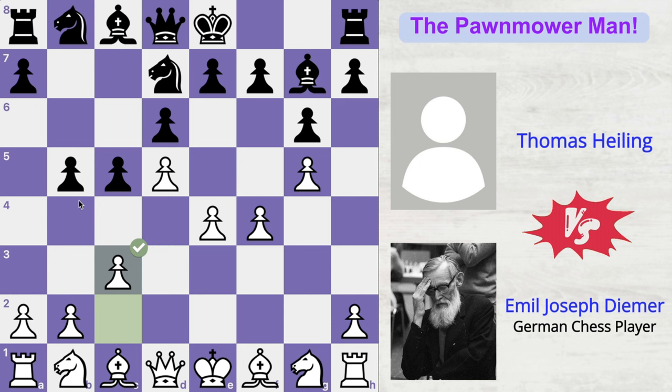So a6 by Thomas, saying okay, I will not move my pawn ahead, but at least I can give good support to my b5 pawn. And now h4 by Deemer. He's like, since I have stopped all the queenside pawns, let me start expanding on the kingside.